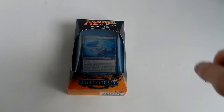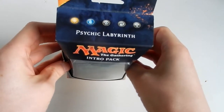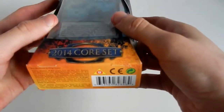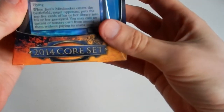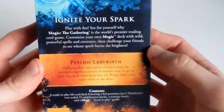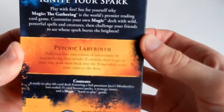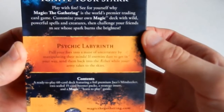Greetings my fellow Planeswalkers. In this video I shall be opening up the 2014 Core Set Intro Pack for Psychic Labyrinth, Jace's Mind Seeker as you can see there. This was released in 2014 and the card itself is number 61 out of 249, costing four and two blue. It is a creature with flying and is a 4/4. Ignite your spark — see for yourself why Magic: The Gathering is the most premier trading card game. Customize your own magic deck with wild powerful spells and creatures, then challenge your friends to see whose spark burns the brightest.